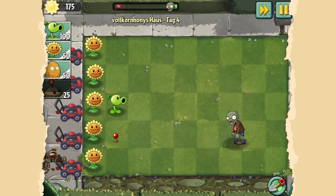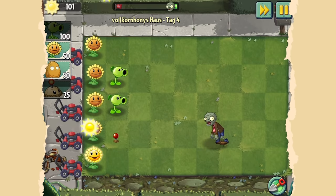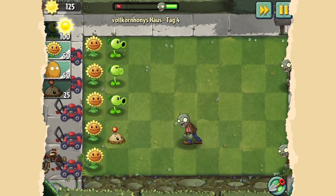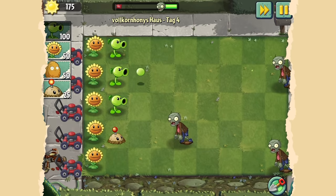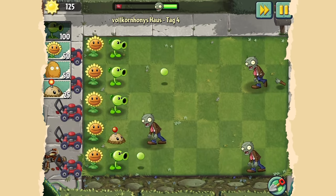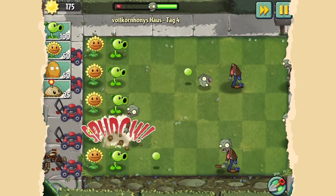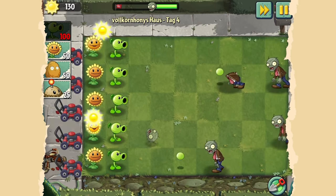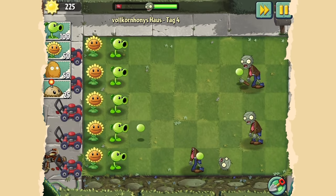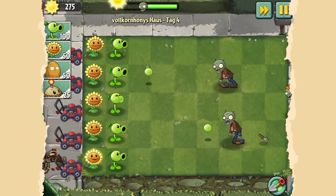Am Anfang haben wir Sonnenblumen. Diese Sonnenblumen geben uns Sonnen. Diese Sonnen sind unsere Währung – links oben steht das – die wir benötigen, um weitere Pflanzen zu pflanzen. Die Sonnenblumen ermöglichen uns, an all dieses schöne Chlorophyll zu kommen, an mehr Möglichkeiten, Pflanzen aufs Spielfeld zu bringen. Dann haben wir die erbsenschießenden kleinen Peashooters, die den Zombies einen gewissen Schaden machen. Je nachdem, wie gut der Zombie geschützt ist, dauert es eine absehbare Zeit, bis er in sich zusammenfällt.